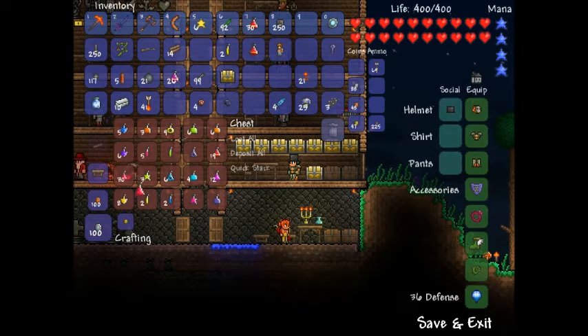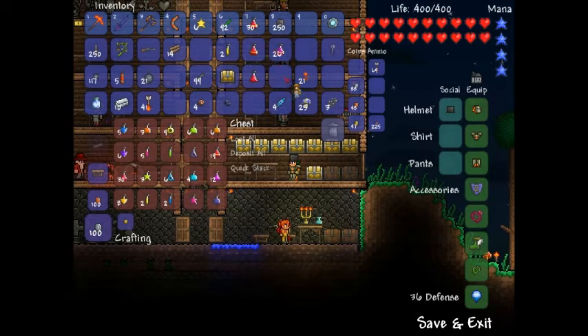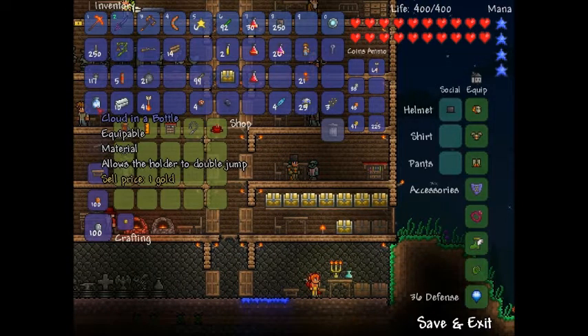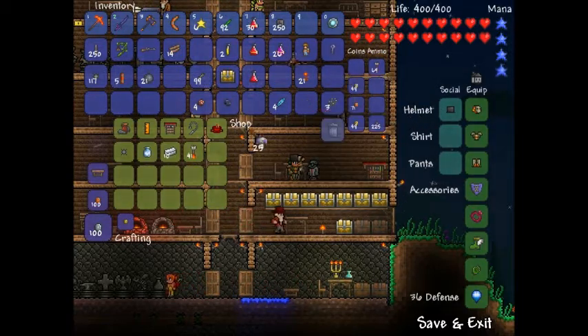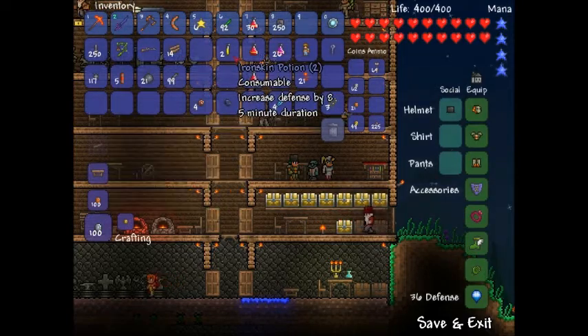Okay so potions that I don't need, put those in there. Keep this one on me because I'm a boss. Let's go sell some of the stuff I don't need. Well since I already have a cloud and a balloon, get rid of that, get rid of that. Forget about these flaming arrows. Forget these extra glowing mushrooms. I'll take this cold chest - I stopped caring a long time ago.